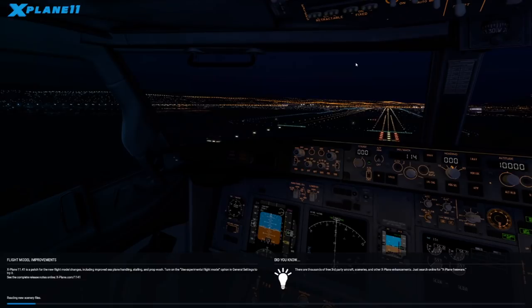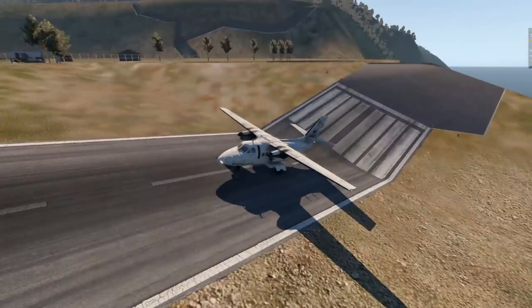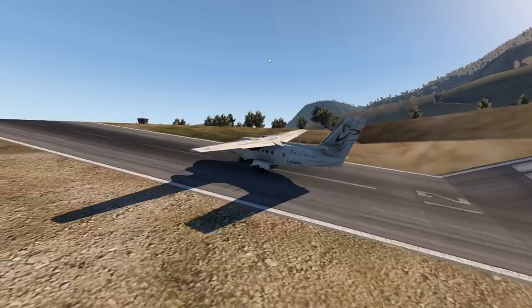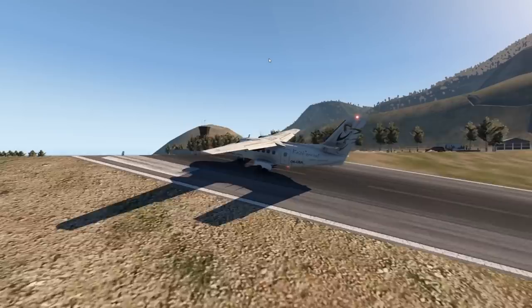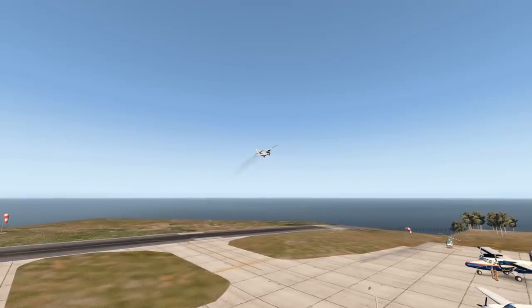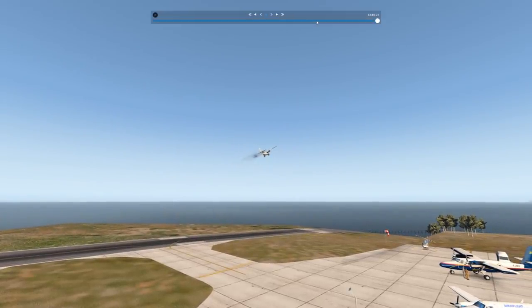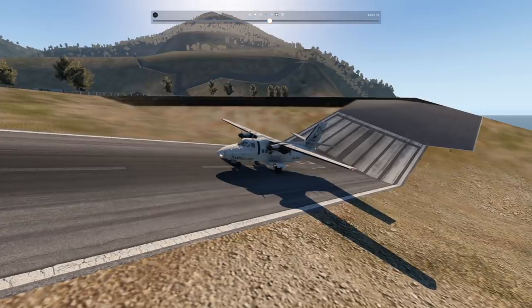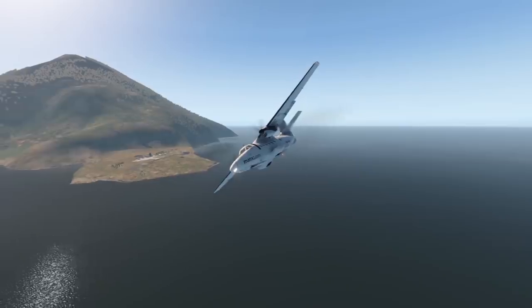There are also cargo versions of this airplane. Let's try Saba airport — it really needs some restoration, but this plane has no issue with it either. No way that just worked! Maybe physics have left the chat. I cannot imagine that actually worked.